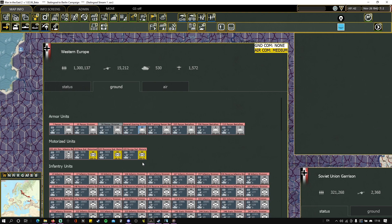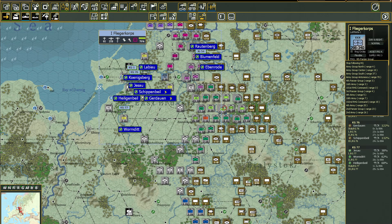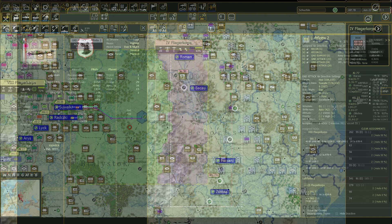For those who prefer to focus on the ground war, War in the East 2 includes an air system which also features a streamlined air operational group mode. This mode allows you to move and manage your air groups easily on the map, and provides a quick and easy way to manage and guide your air force. An advanced air mode allows full detailed control of the entire air war, down to each squadron and air mission, for anyone willing to handle both the air and ground war in detail.